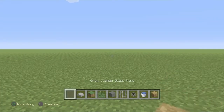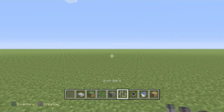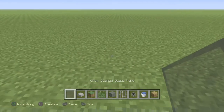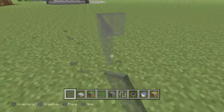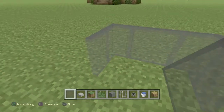Here's what you will need for this build: gray stained glass pane, stone slab, grass block, tall grass, cyan terracotta, iron bars, cauldron, water bucket, and grass path.